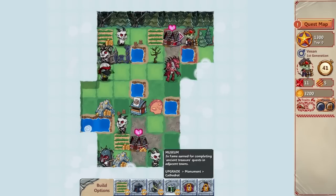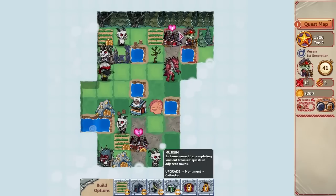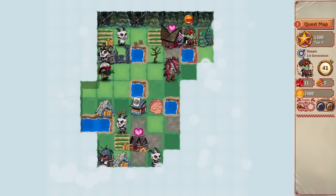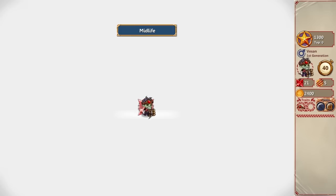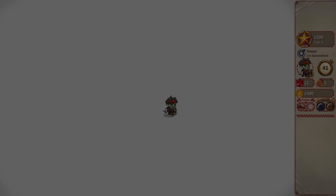I can build another thing here. Let's build a museum — double fame earned for completing treasure quests in adjacent towns. I'm completing ancient treasure quests in adjacent towns, so let me do that. And this is upgraded. Milestone: midlife. Five more — ten more strength, so I'm a little stronger now. I got an extra life expectancy, very nice.